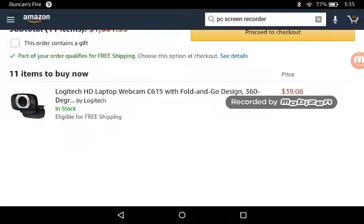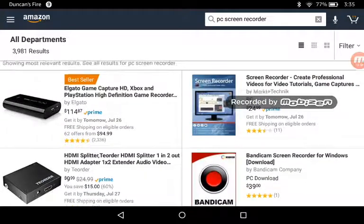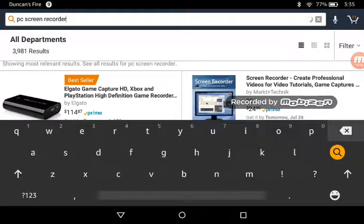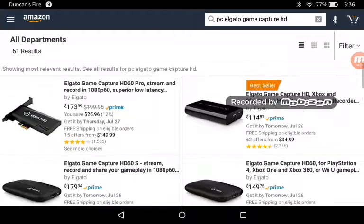Here we go — screen recorder. Elgato games, Xbox and PlayStation. That does not say PC so we can't get that one. Not Banzai Cam. Let's type in PC Elgato game capture card. It's one for the PC — Elgato game capture card pro, stream and record. 1080p — that's over our price range.